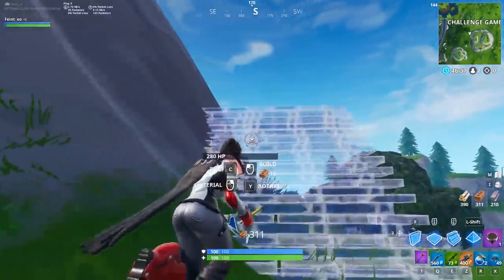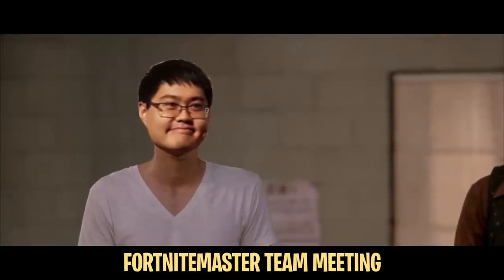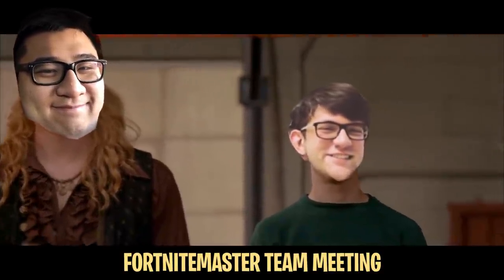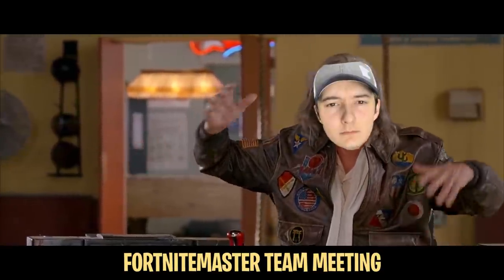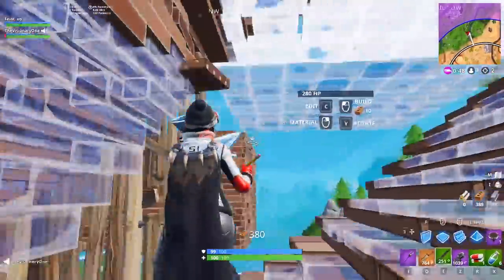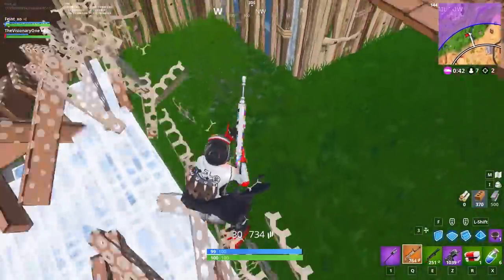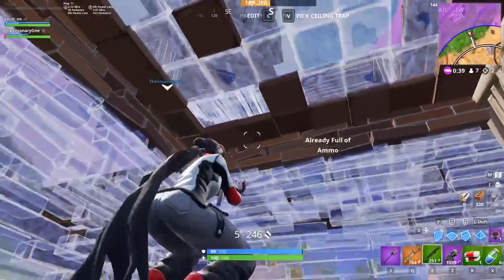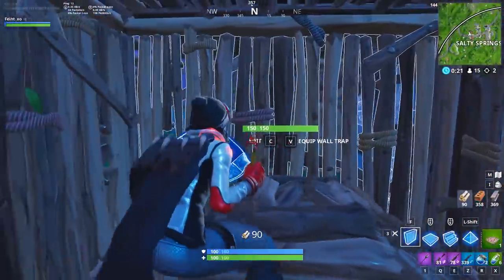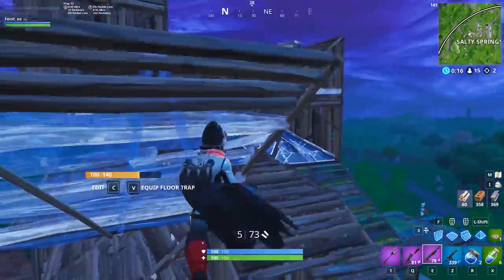If you're gonna learn to be a true low ground warrior, then you're gonna learn the five D's of dodgeball: dodge, duck, dip, dive, and dodge. In other words, make it hard for the player on the high ground to track your location. If you're constantly ducking and weaving in and out of buildings or tunneling around, it'll make it harder for the enemy to know exactly where you are. It's much easier to get the jump on them or even retake height when they're busy trying to find you. This tactic is somewhat situational, as it requires there to be a decent amount of builds or natural cover on the low ground for you to duck in and out of.